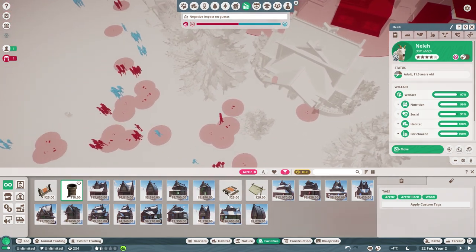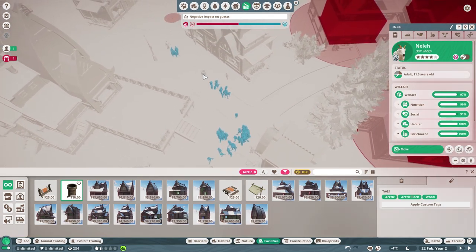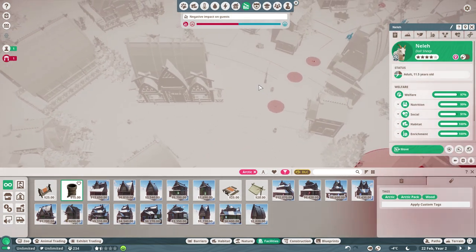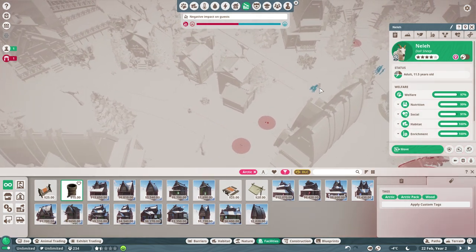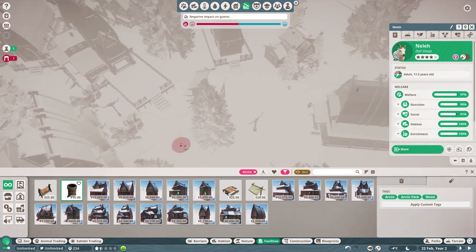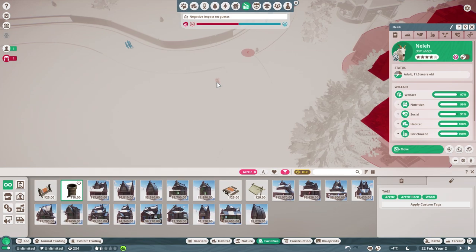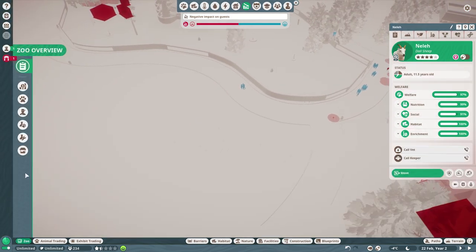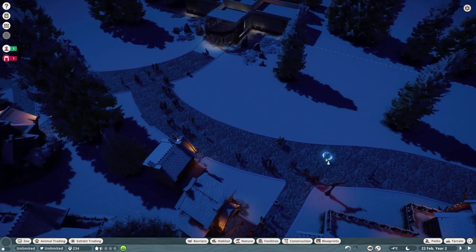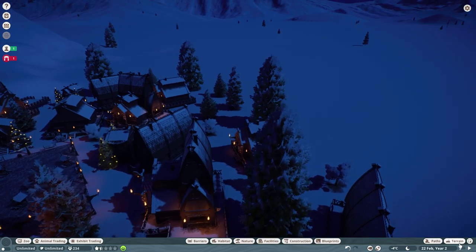Let's add one more over here. I don't think we built any in this area — people can't access that area, so we'll just do some stuff here. Some of these I don't think people will ever walk to, but sure — random trash bin, random trash bin, random trash bin. The thing is you probably don't actually need trash bins if you have enough cleaner staff. Let's go to staff and I'm just going to start throwing down caretakers.